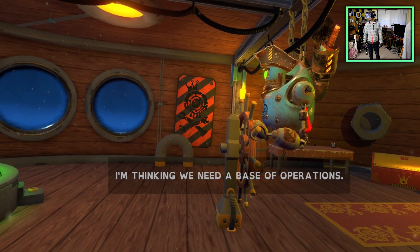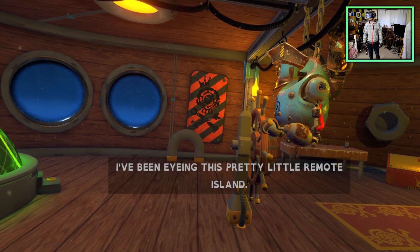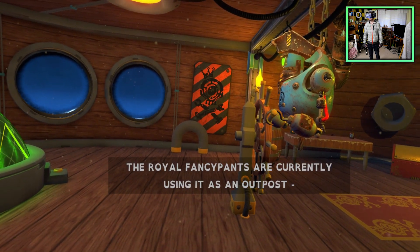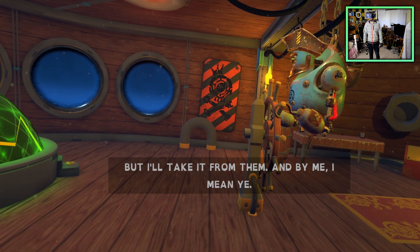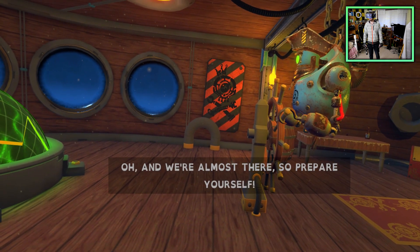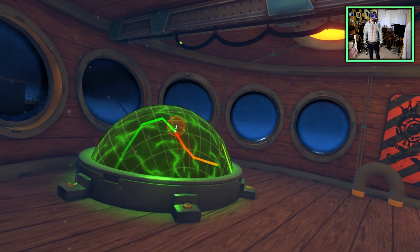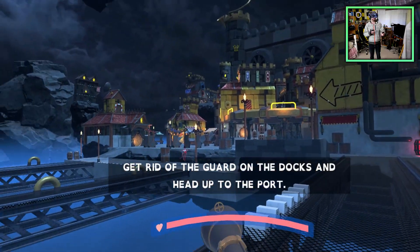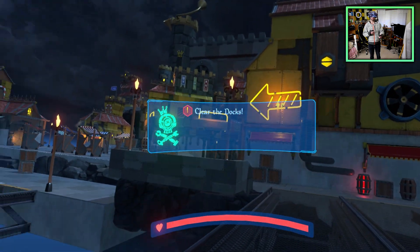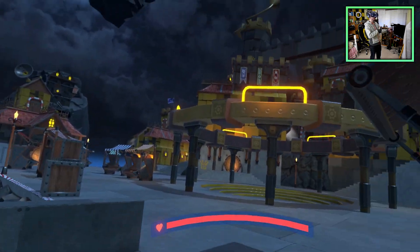The NPC says: 'I'm thinking we need a base of operations — I've been eyeing this remote little island. The Royal Fentypants are currently using it as an outpost, but I'll take it from them — and by me, I mean you. We're almost there, so prepare yourself.' Alright, time for level three: get rid of the guards on the docks and head up to the fort. The rifle musket dude seems to be the main starting character in the early goings.